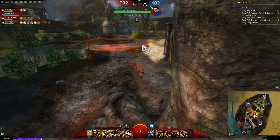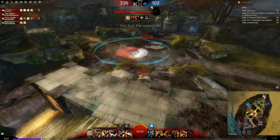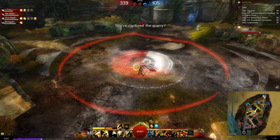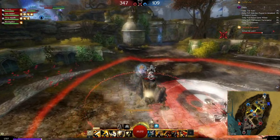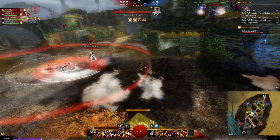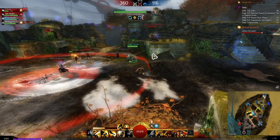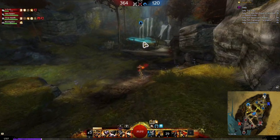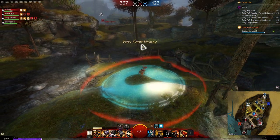I see their thief is in stealth, so I stay near the node — close enough to protect it but not so close that I scare them away, because I can get value from holding them here. The thief goes for the decap but doesn't get it and wastes their time. Their team pushes into mid, which is a good situation I created by leaving far. Now I can go back into far — I've essentially manipulated the map from a bad situation into a good one.